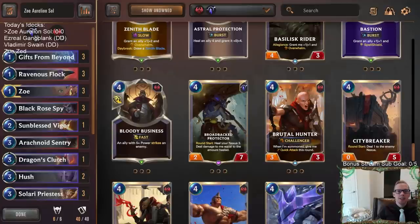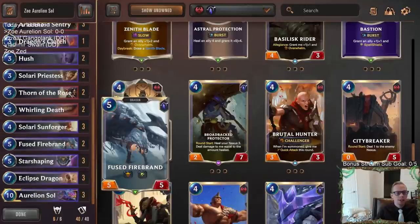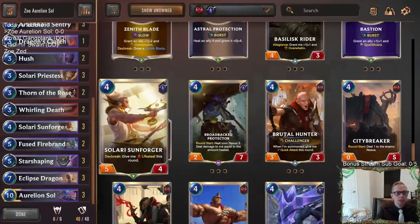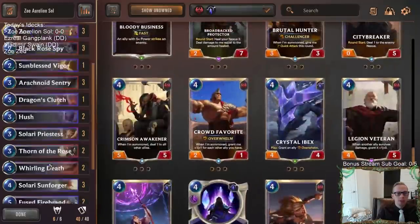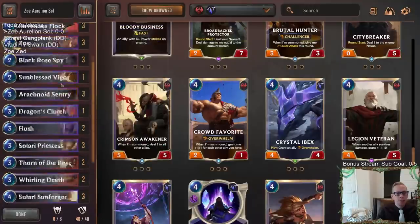Welcome everybody in Twitch chat and on YouTube for some Zoe Aurelion Sol. This deck is one I just put together today, built around a combo we played against last week. The plan is to have five-power units — Sun Forger, Firebrand, Eclipse Dragon, Aurelion Sol — striking for five-plus damage four times to turn on Reputation. Then Black Rose Spy, whenever it's summoned, can transform into the strongest ally that has struck that round, copying Aurelion Sol.